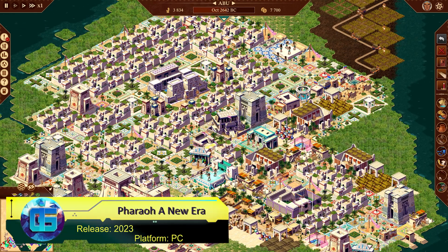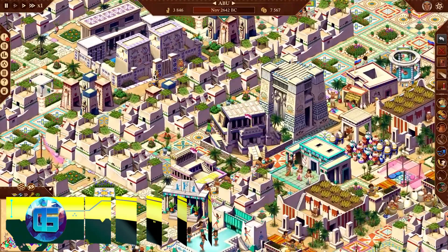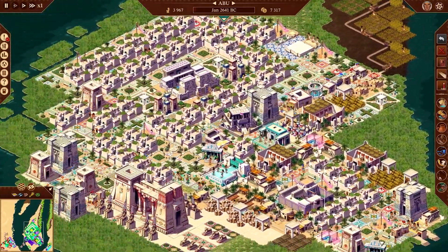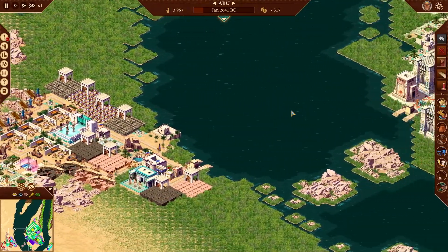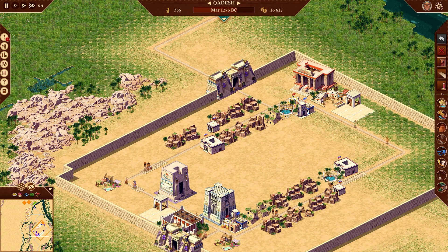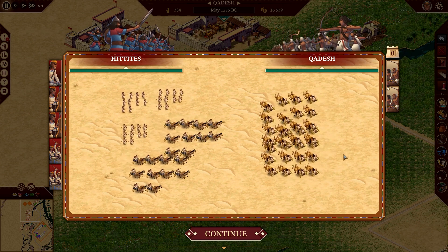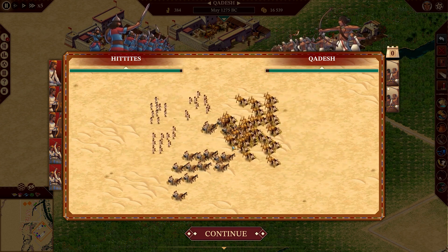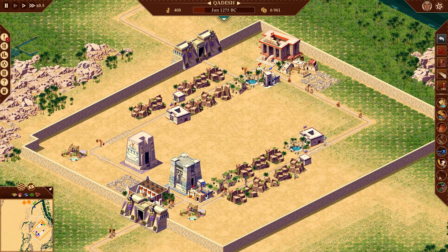Pharaoh: A New Era is a reissue of the classic city building simulator with the Cleopatra: Queen of the Nile expansion. It comes with modern features such as support for large ultra HD monitors, improved graphics textures, and a rewritten soundtrack. You'll have access to 50 missions and over 100 hours of gameplay, building a city as the pharaoh of ancient Egypt, constructing temples and tombs to support the population's religious needs.